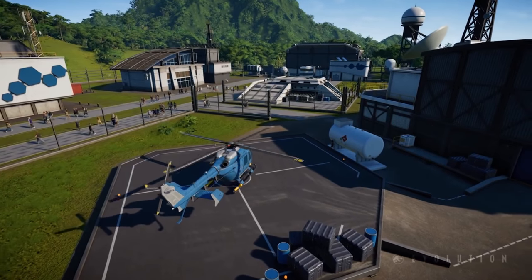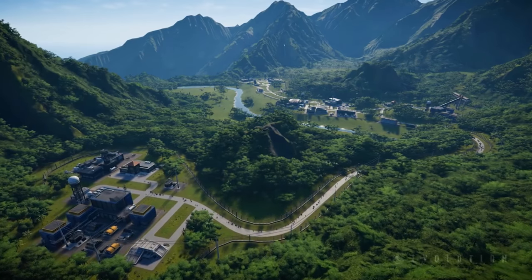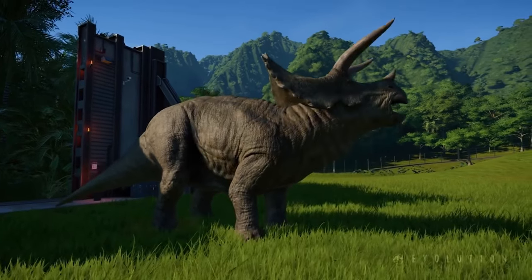We're a game about choice and player decisions, and the choices you make will ultimately determine the Jurassic World you create. We're going to offer players a sandbox mode so they're able to take control of Isla Nublar, which you'll recognise from the films — a big open space and a blank canvas for them to build whatever park they like. Cash isn't a restriction, but we do encourage you to play through the career mode as well, as that unlocks the dinosaurs, buildings, and all the other aspects you can then use in the sandbox.